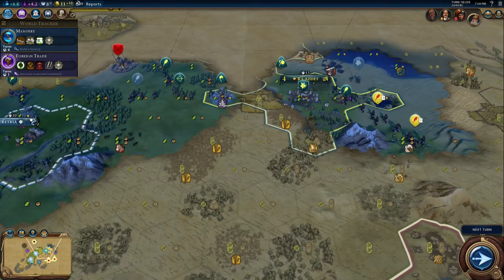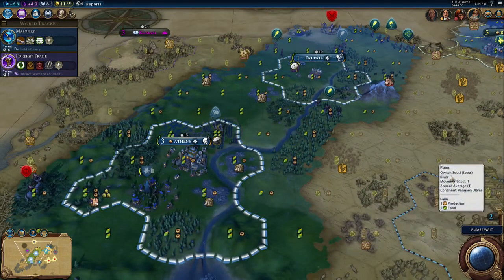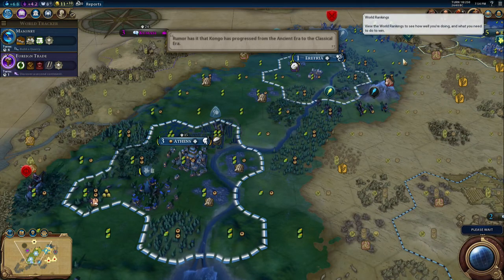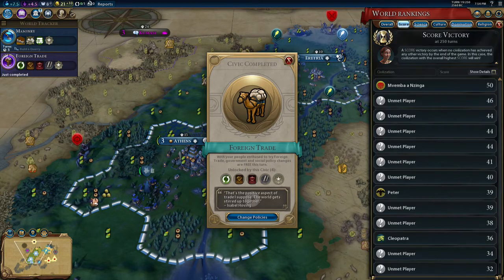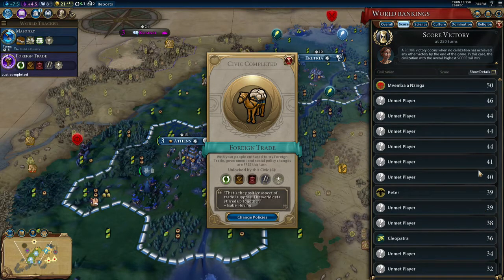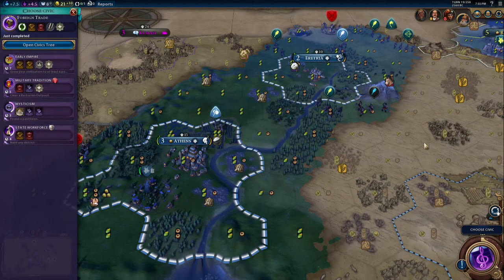Egypt have already settled to the coast - fair enough. In fact, that looks like Egypt's third city going out there, which isn't great. Hanging Gardens has been completed already - blimey, well that's a little bit worrying. Should we have a quick look at the score? I don't like to look at the scores too early because quite honestly they're depressing. The computers get lots of bonuses at the start and make themselves a lot better than they actually are. We seem to be 11, 14, 14, 14 - that's a pretty appalling start all round. I've got 31 points and everyone else is ahead, so I'm in last.